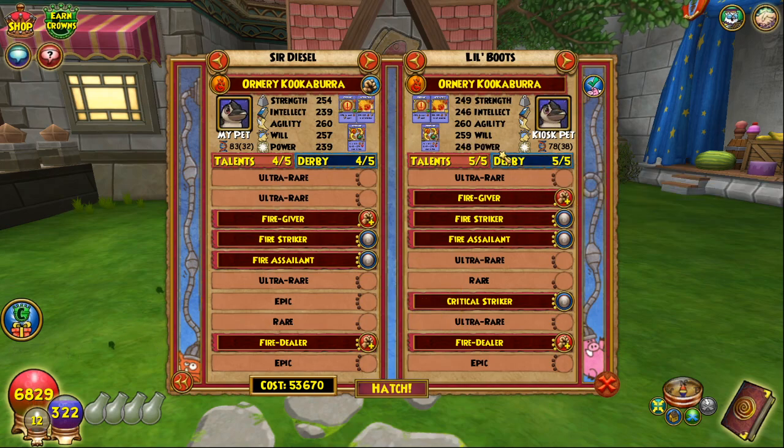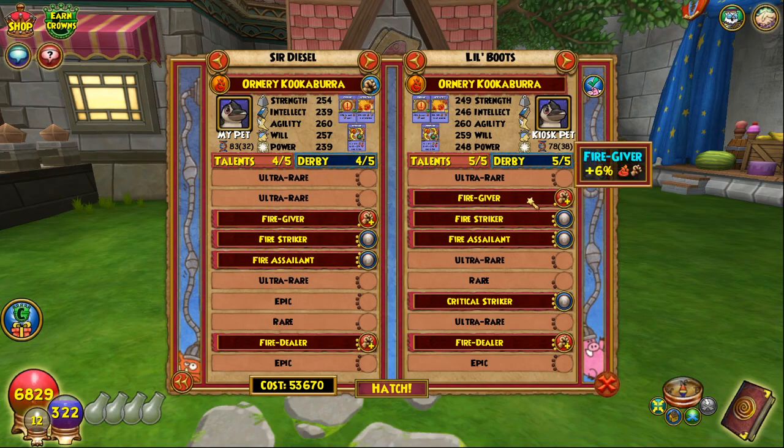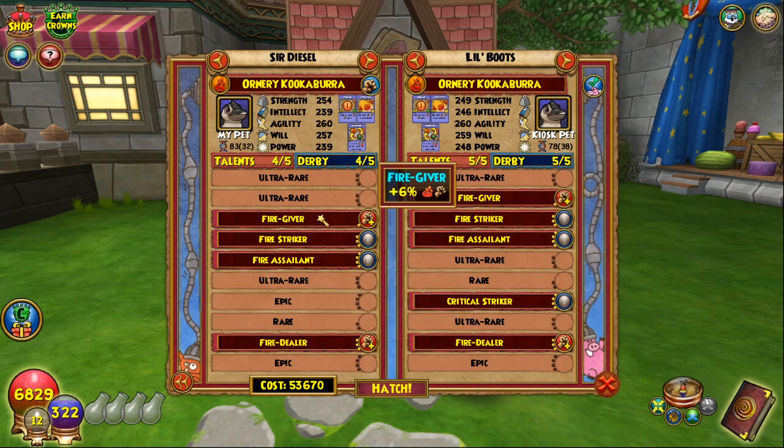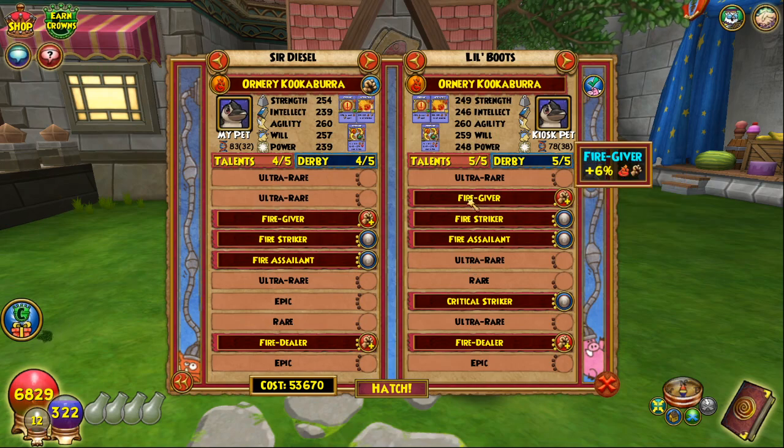Usually you will end up getting the pet over here, but sometimes you'll get back this one. When you get your pet, it's going to start off with no talents and you're going to have to train it. You're not going to get exactly what's in here every single time. If you hatch with a pet that has pretty much the same talents, you have a higher chance. But if you hatch with a totally different pet — like a healer pet — it might be mixed between damage and healer. You don't really want that. You want to go for one type of pet. If you're going for a damage pet, you don't want any healing in there — you just want all damage. This is a pretty good example of a damage pet.